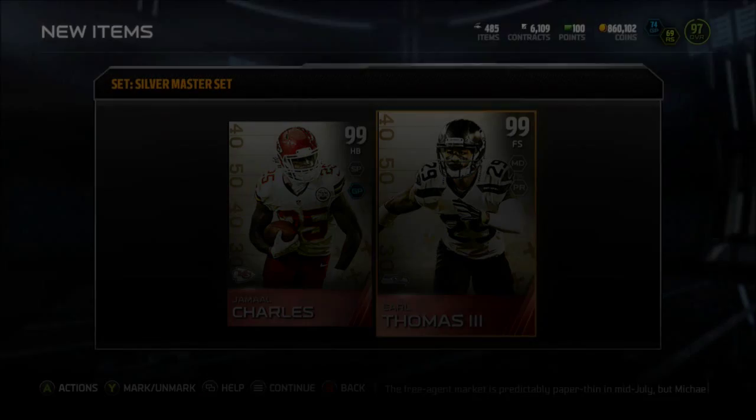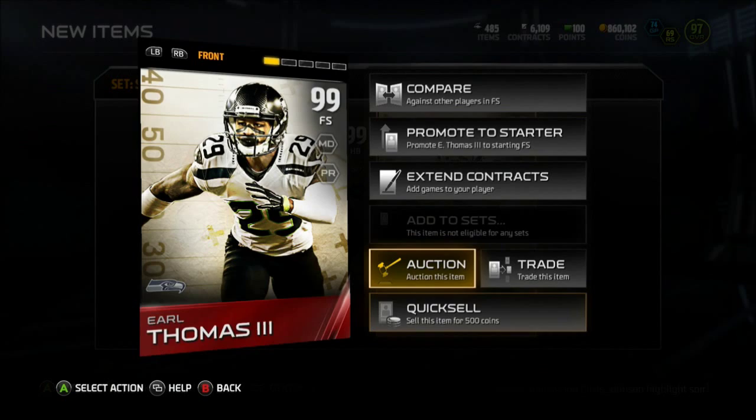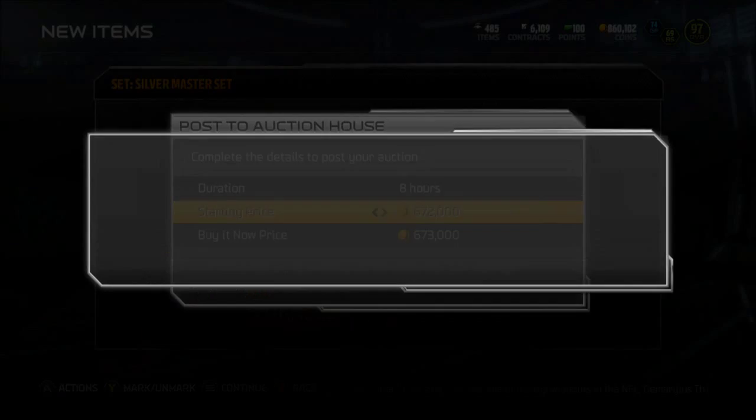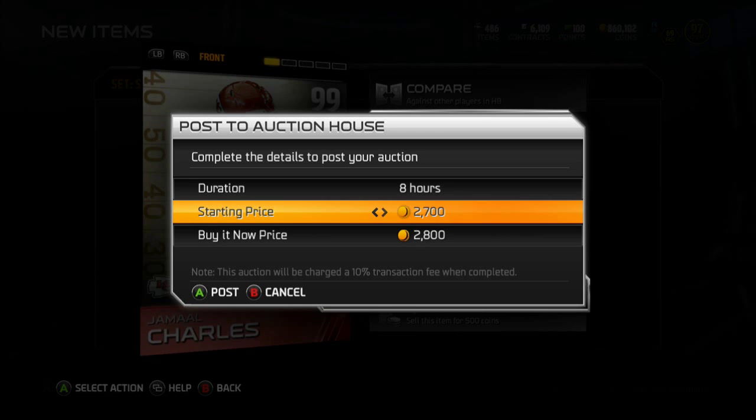Earl Thomas sold earlier on Xbox for 700k, and Jamal Charles really hasn't sold yet. So before we end this video, let's throw these up and cash out. I still half-play MUT a little bit — not a lot — but I can still get a few extra cards for the team that I want. As you guys can see I'm only 97 overall, so I'm not rocking out anything crazy. There's still a couple nice cards I wouldn't mind getting. I'm not trying to build an all-boss squad or anything like that — I haven't had a team like that in quite some time, except for the team I borrowed for the Gamersland tournament.